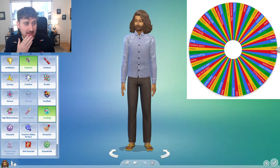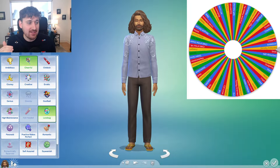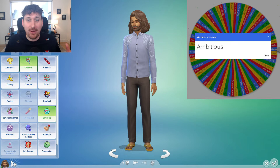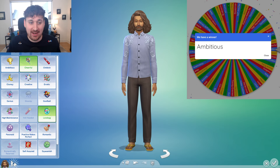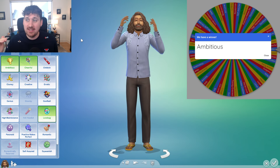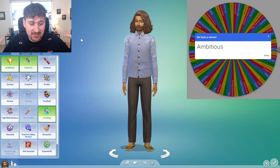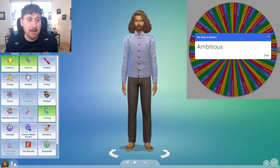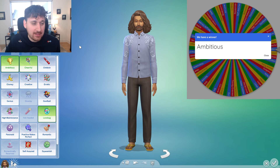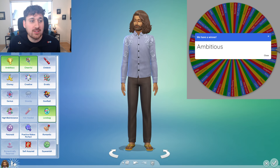Let's see what his third trait is going to be. No whammies. Ambitious! Yes! I build all of my Sims with the ambitious trait — so to have this trait right off the gate with our first Sim, the wheel of destiny is really performing for us. We have cheerful, lovebug, and ambitious. You need to be a little bit of a lovebug if you're going to start a legacy, start a dynasty, have a lot of kids. I feel like this is a strong setup.